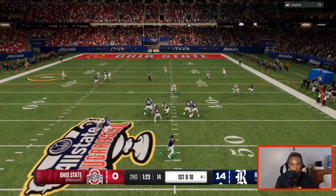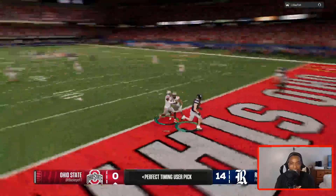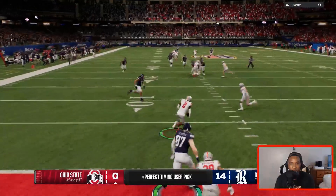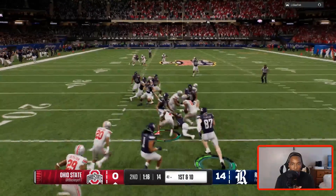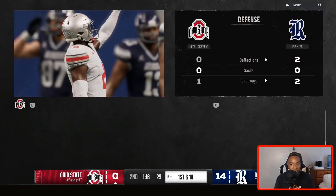Let's go, team — I need y'all. Please pick it off. That's a pick! Kobe Bryant with the interception — let's go! We're going to the right. We got a chance. A minute and 16 seconds left — we got a chance.